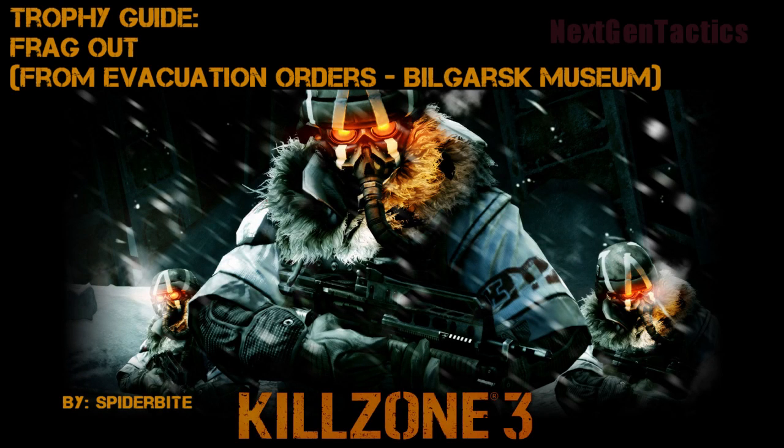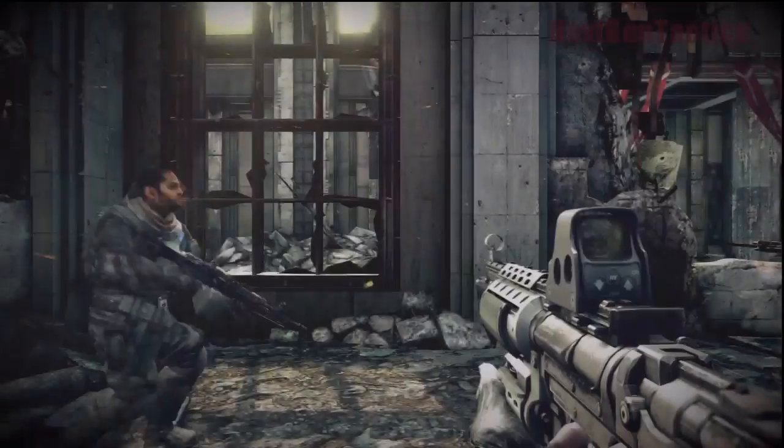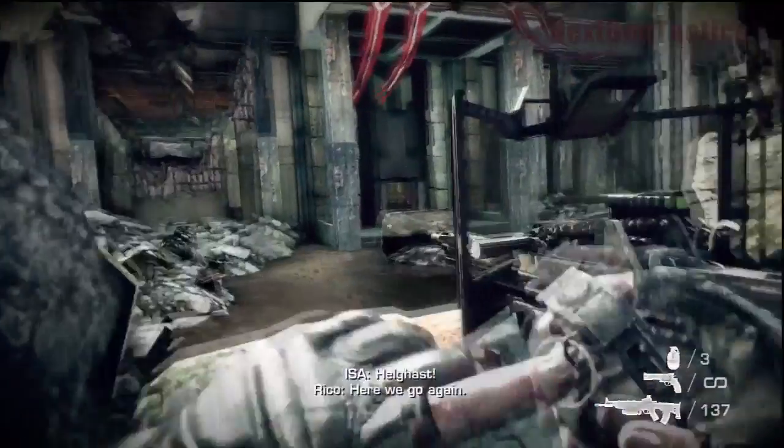Hey, it's Spider-Byte, NextGenTactics.com. This is the Killzone 3 Trophy Guide for 'Frag Out' from Evacuation Order's Bilgarsk Museum. The trophy reads: Killed 3 Hellghast using 1 Fragmentation Grenade.